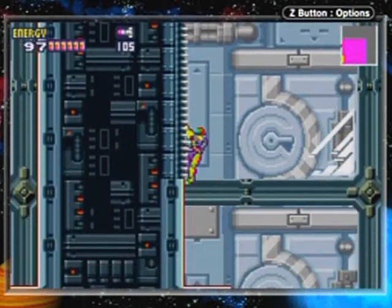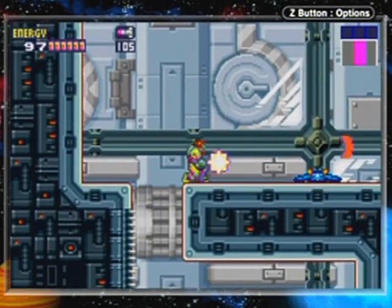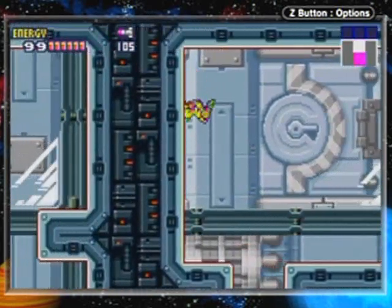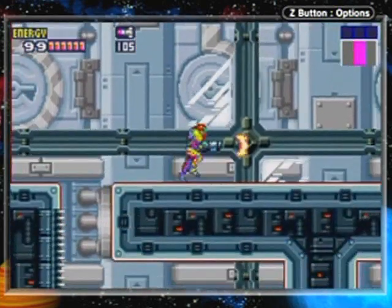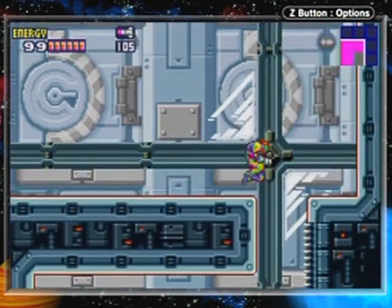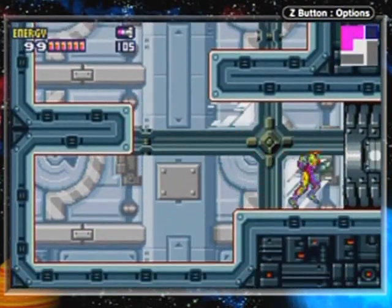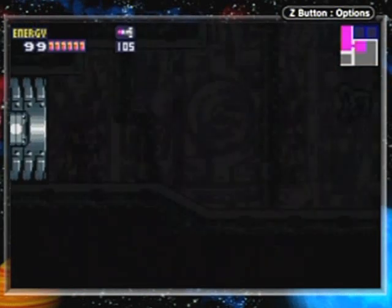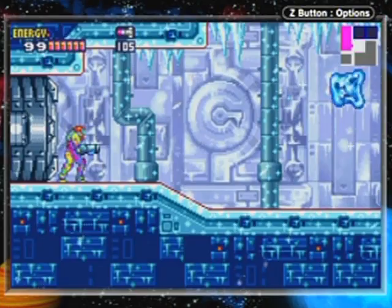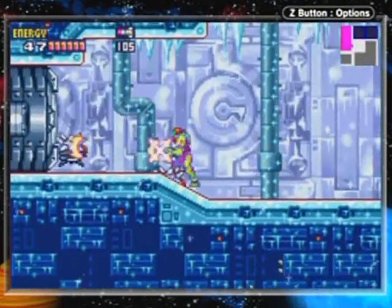Let's go up and explore as much as we can with the abilities that we have. It just sits there while I shoot it. I'm pretty sure there's actually something in the other corner of this if I'm not mistaken, but I can't really get to it right now. So let's just move on here.